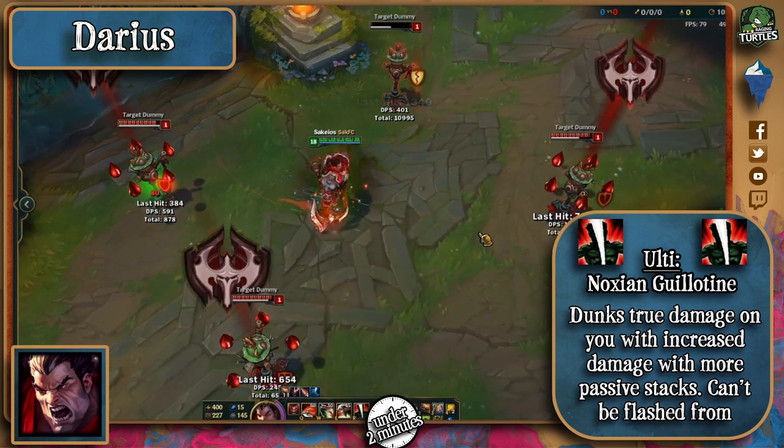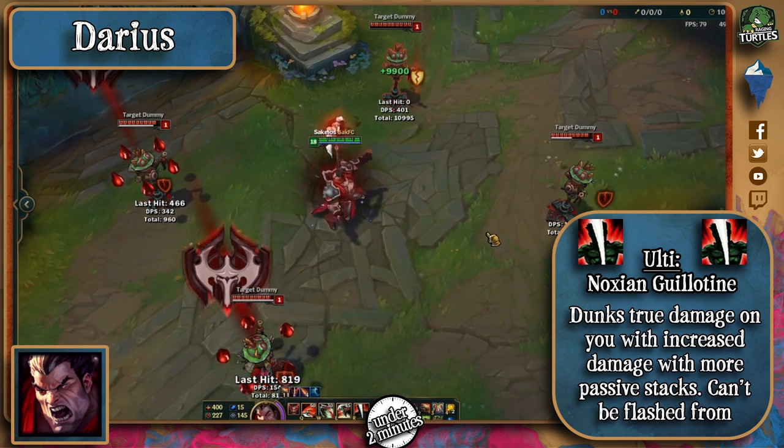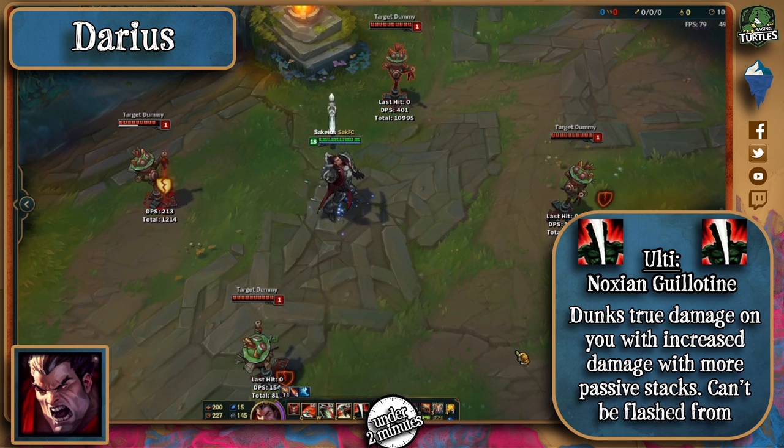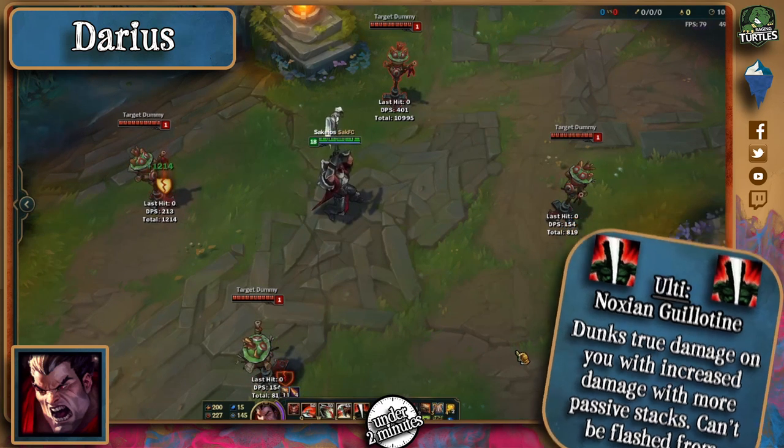If Darius manages to execute the enemy, he'll get 20 more seconds to execute another. After level 16, it'll simply refresh the cooldown on executes. Don't bother flashing from it, since you'll still get hit.